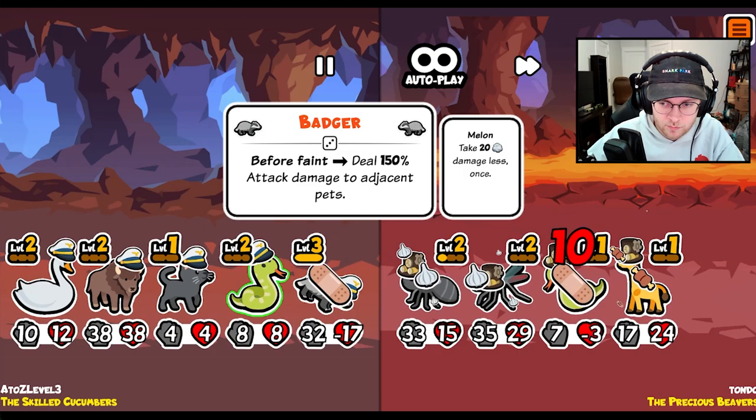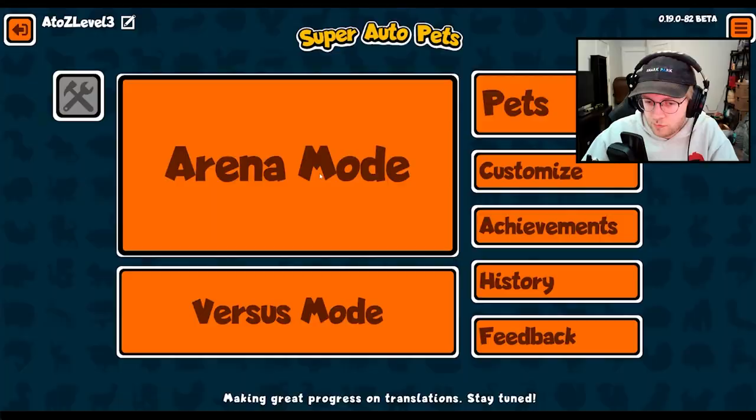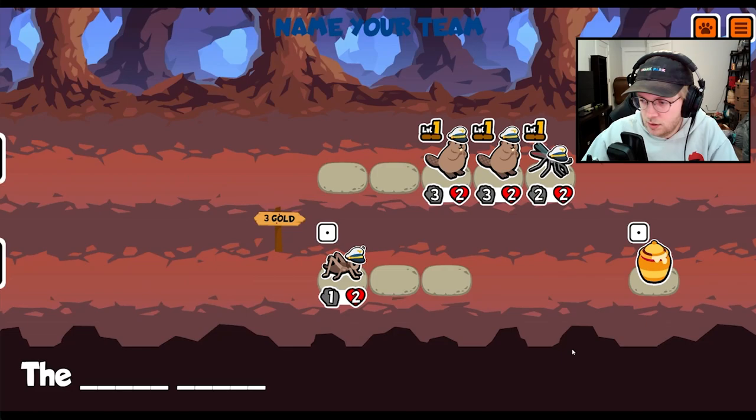So the badger doesn't kill or break the melon on the bison. Alright, there's ten — let's get in. Mosquito, beaver, beaver. Interesting. We have a suspicious whippersnapper. Kill the pig. Nice. We get a draw.